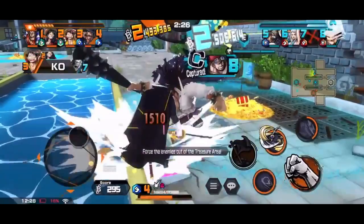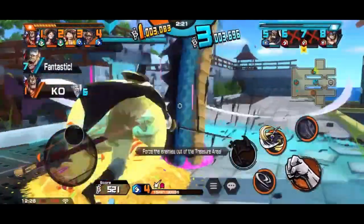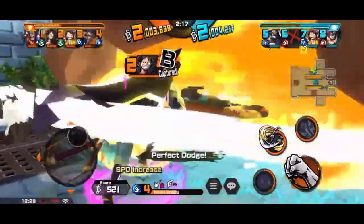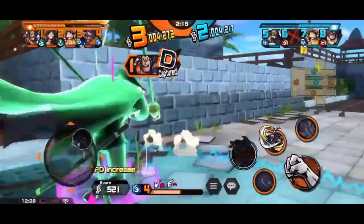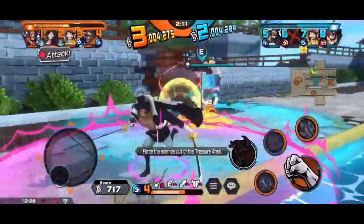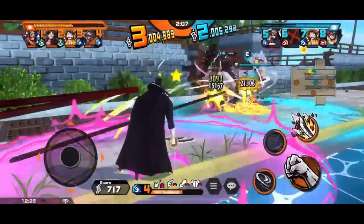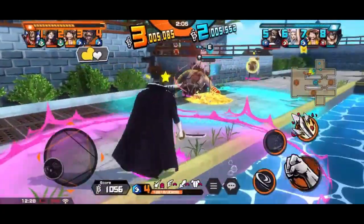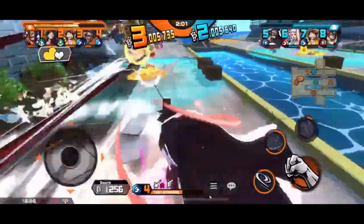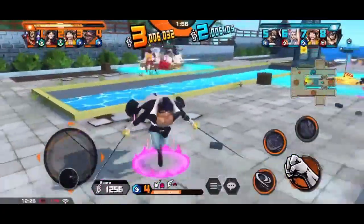I asked Shikpi what he thinks about the unit and where he would place it. He said Vista is an S-plus runner. I personally would put it at S. I know he likes it because it's the new character, but I don't think he's that competitive. But he seems fun — it's a pure runner brawler. That's my assessment for this unit.